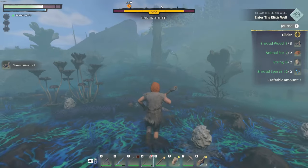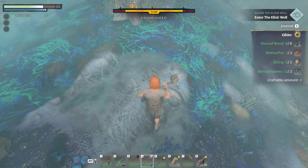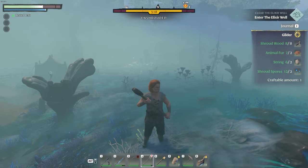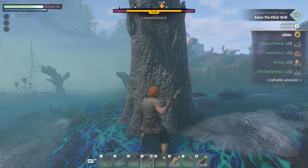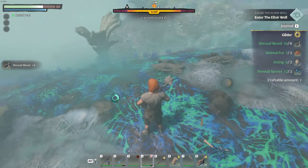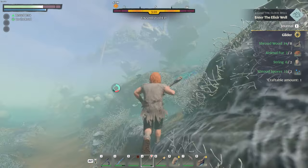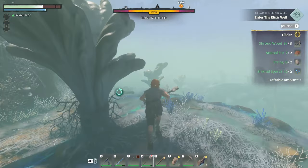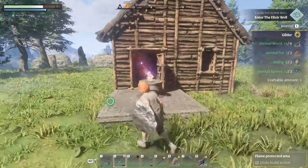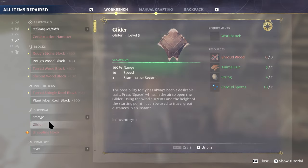Does this count as shroud wood? It does! That takes us to six — fortunately this is not a really difficult recipe to get the glider early on. I've got enough to make the glider but I'm trying to get a little bit more because I have a feeling I'm going to get back home and need more. There we go, we're a little bit on the plus side. We can get home, make ourselves a glider, and save a whole lot of time. I do like how frequently the twigs and little bushes respawn around here.